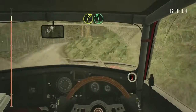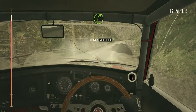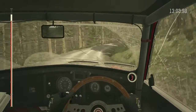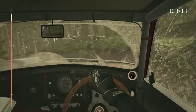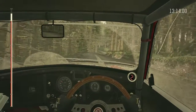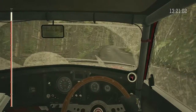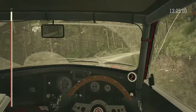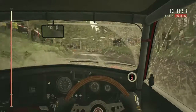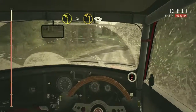Into right 4, right 3, left 6. Right 4, crest. Right 3, left 6, right 4, crest. Left 4, 100. Left 4 long. Into right 1 long, 60. Left 4 long, into right 1 long, 60. Left 4, 70. It's a left 2, tightens to 1. Over crest, 60 in a 60.